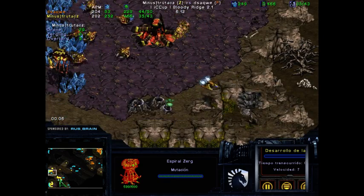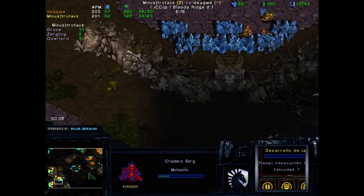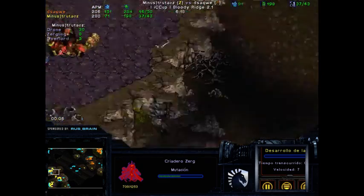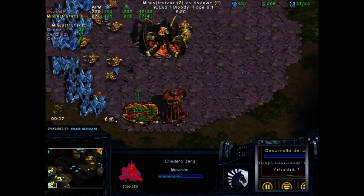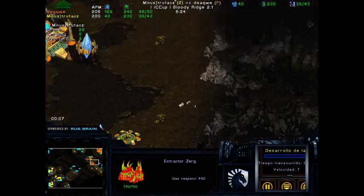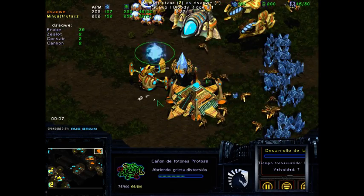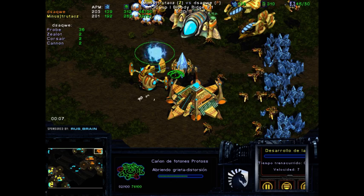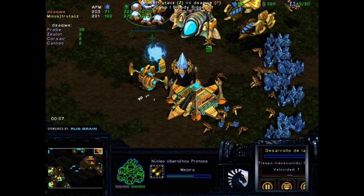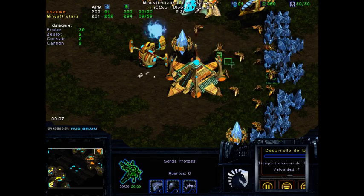I'm from Poland actually, but I lived in Spain most of my life. We see the fourth and fifth hatchery going down — things are going pretty well for both players. No damage is being taken by anybody; both players have been able to do whatever they wanted. We see a cannon going down in the main, and the positioning of this cannon is quite interesting — I don't think it defends really well against Mutalisks.